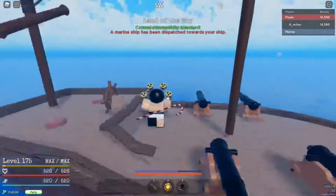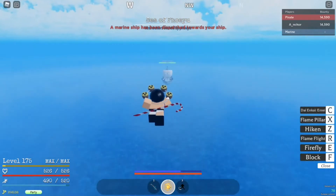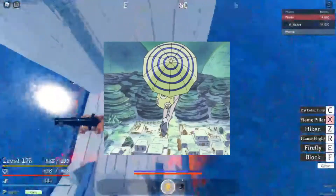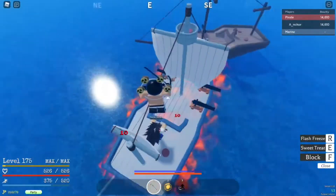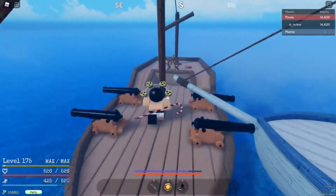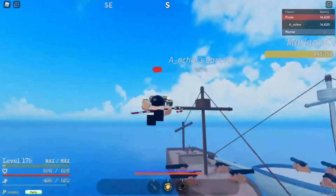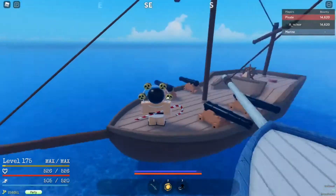Let's start with the most common category, which is Paramecia. The first one is the Kilo Kilo no Mi, which was Miss Valentine's fruit in the anime. It gave her the power to adjust her weight so she could float up and down. In the game, you could make your weight lighter and go higher, then make it heavier and slam down — probably a guard break and a large AoE. It's a pretty basic fruit, maybe a bit of mobility, but not too amazing for combat, and no Logia dodges since it's Paramecia.